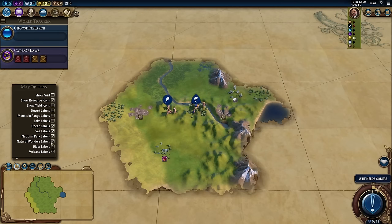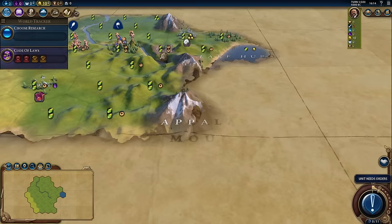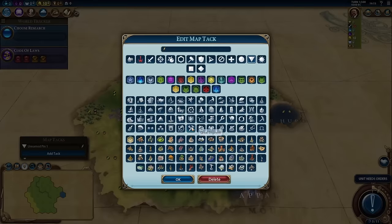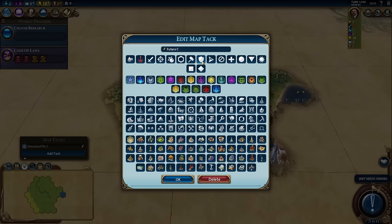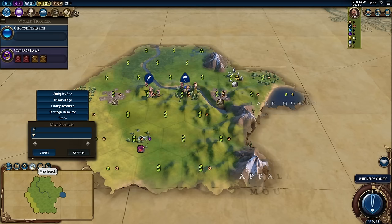The next up is map options. I highly recommend you click show yield icons and show grid. I also like to put all the labels on all the geographical parts of the map, because I think it adds to the general flavor of the game and our immersion. Next up we have map tacks, which can be a handy tool that allows you to pre-plan some of the strategy you want to take within the game. You can name the map tacks — for instance, maybe we call this one 'future city location.'